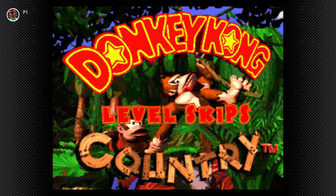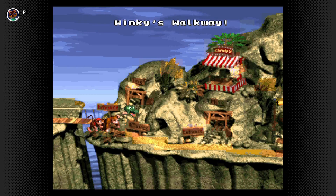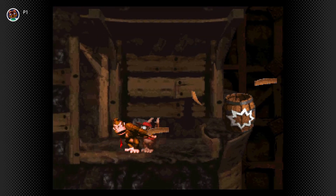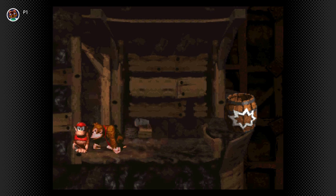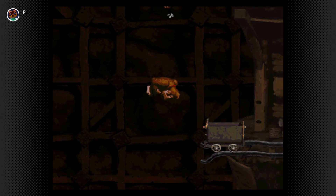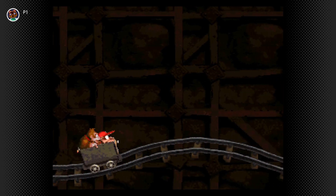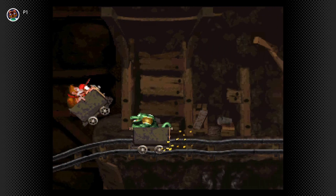How about a couple of level skips? First, here's one for Mine Cart Carnage. Switching to Diddy will make this a little bit easier. Just jump over the first blast barrel and hold left. Just watch out for this little guy.